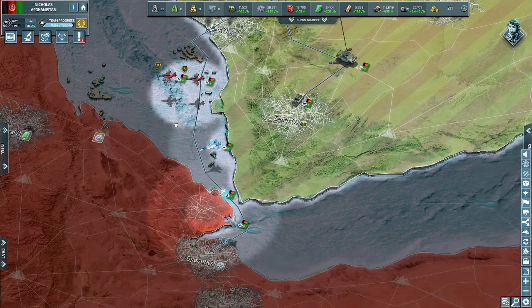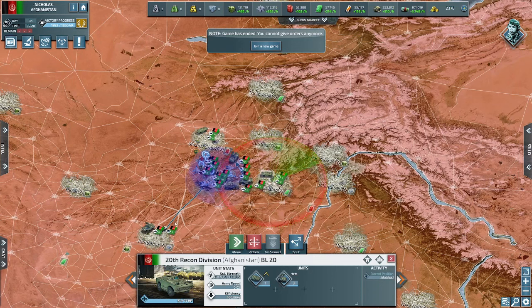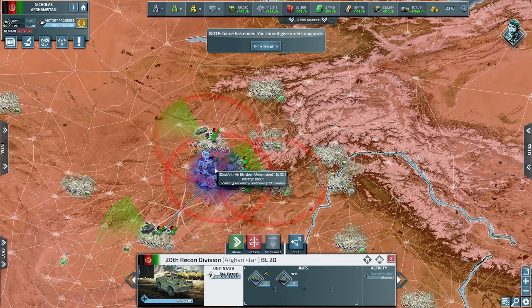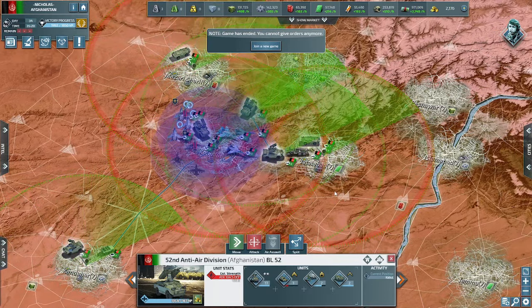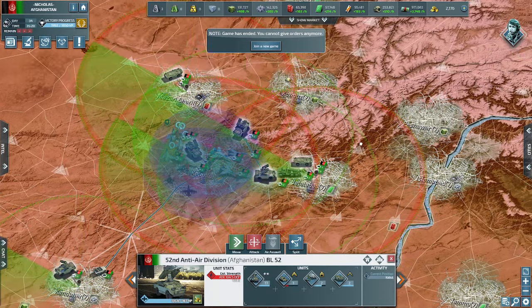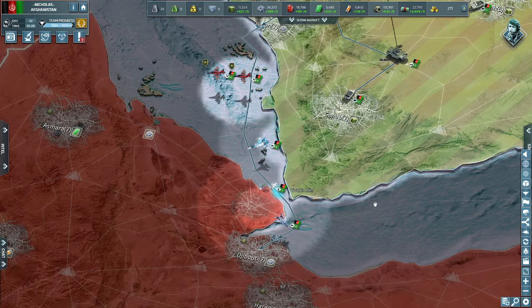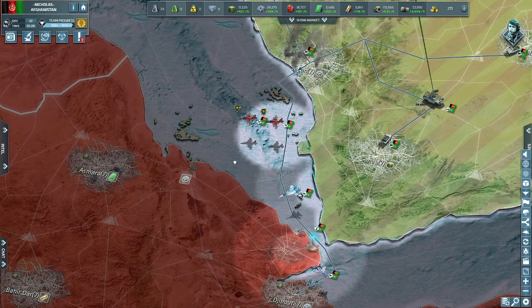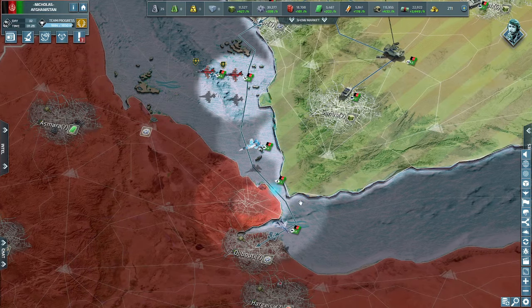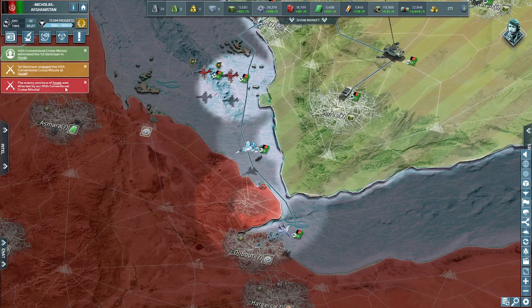Here's why putting AA in cities is so powerful: when AA is directly attacked and ready to fire, it attacks and defends simultaneously, effectively doing double the damage. For example, if a missile with 4 HP is launched at your city and your AA has 3 missile defense and 3 missile attack, an AA unit outside the city will only deal 3 damage — the missile still hits. But if the AA is in the center of the city, the missile triggers both attack and defense, destroying the missile and keeping your city safe.